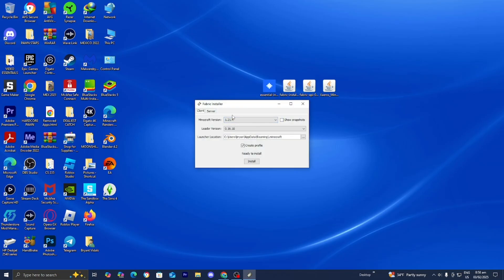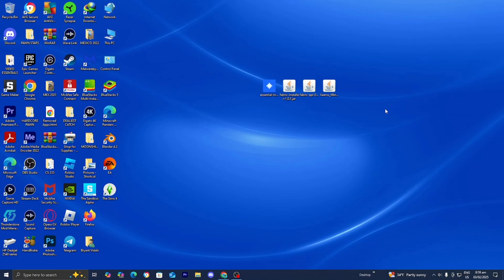It will open up something that looks like this. Select on the correct Minecraft version — we are working with Minecraft 1.21.4. It will tell you exactly where on your device it is going to install fabric. Press on install, and then fabric loader should be in Minecraft. Press OK, then close out of that.